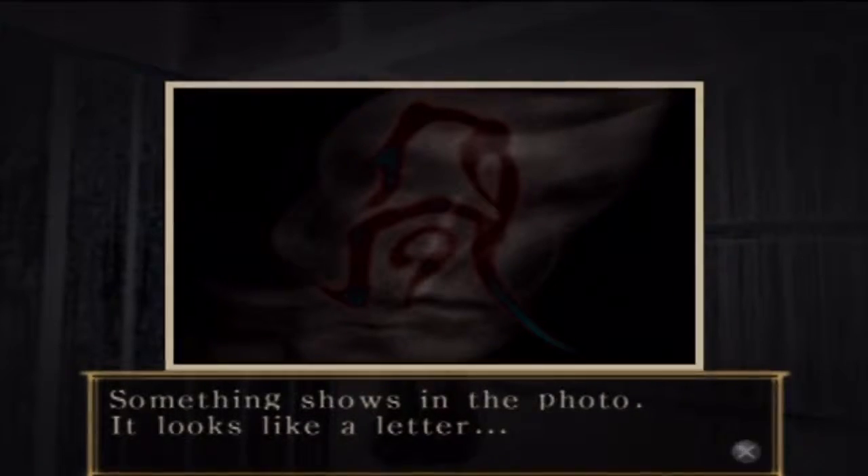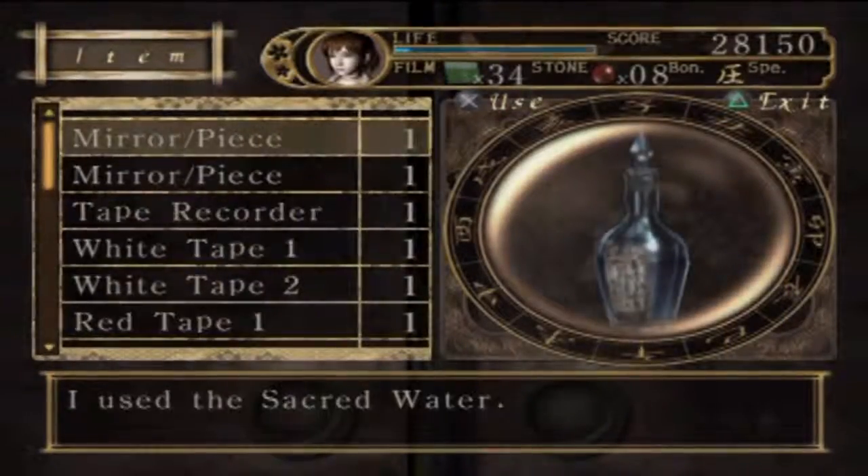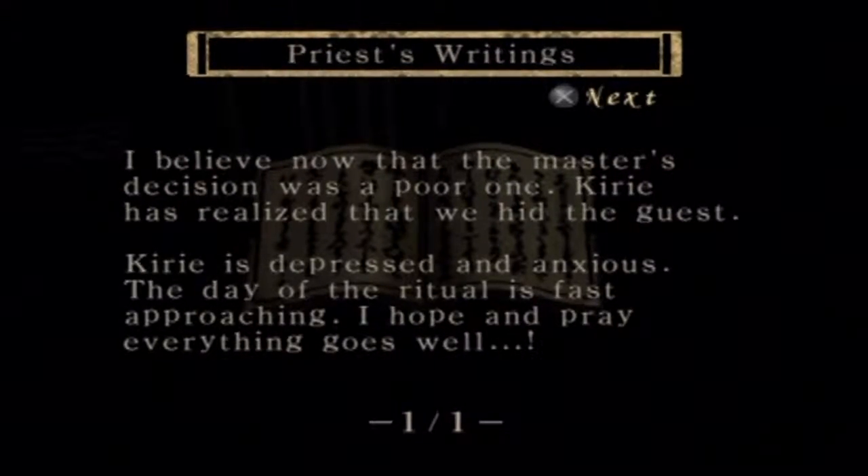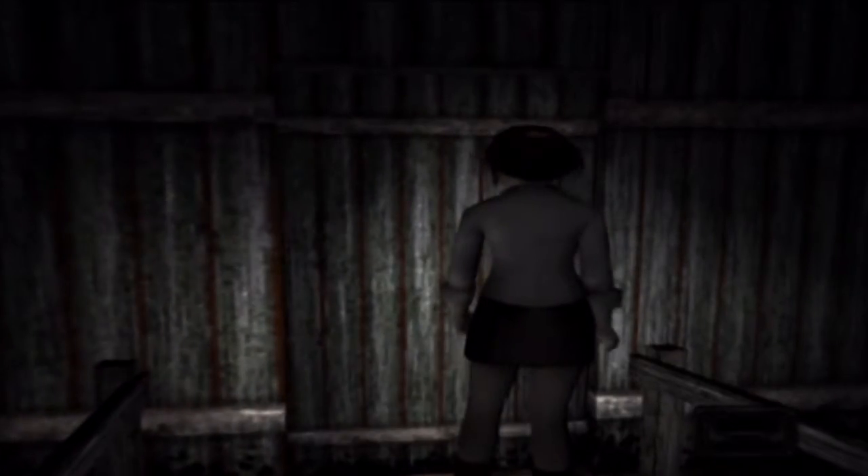I'll be able to see what it looks like. I'm not going to save again — I just saved before doing it this time, so that I didn't have to come all the way back through the mansion from the Buddha room. So long as nothing else shows up now, we can do this optional stuff. I know there's good stuff up there — I was shocked as hell when I found it last time. I believe now that the master's decision was a poor one. Kyrie had realised that we hid the guest. Kyrie is depressed and anxious — the day the ritual is fast approaching. I hope and pray everything goes well. Maybe that's what made the calamity happen instead of what they wanted to happen.